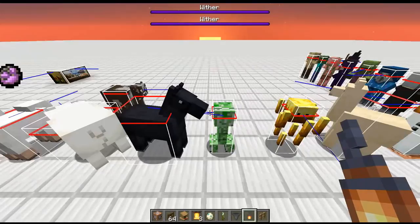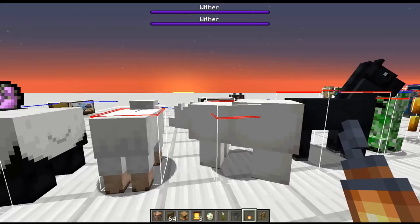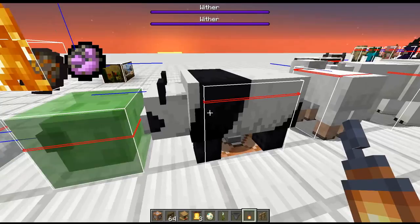Moving down, we keep getting shorter and shorter mobs. Finally we get to the panda — the panda is shorter than the polar bear. The polar bear is slightly higher and the panda is almost a perfect cube; it's slightly too wide to be a perfect cube but it's really close. Then we keep moving down — we got the medium-sized slime, the shulkers, and we keep going downwards.